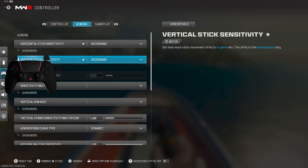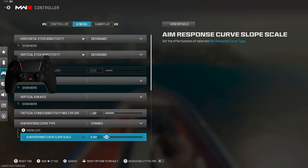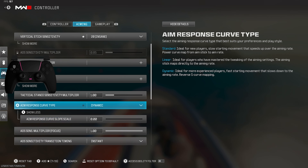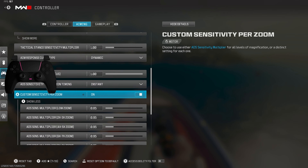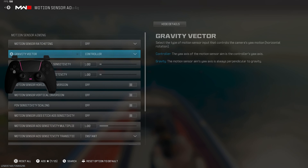I play 20-20 Dynamic. I like to put the aim response curve slope scale all the way down because it feels a little more loose — it feels like linear but you still get the aim assist. And these are my custom zoom settings. Make sure to turn off FOV sensitivity scalar.